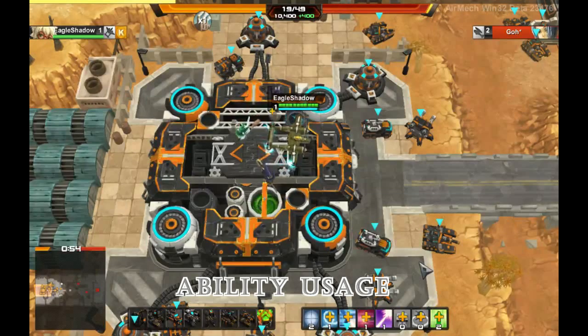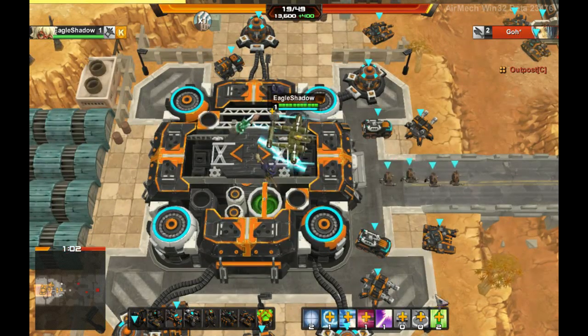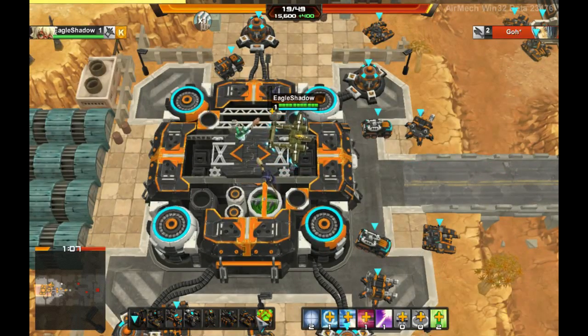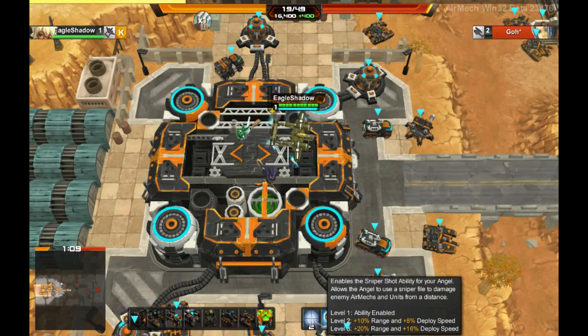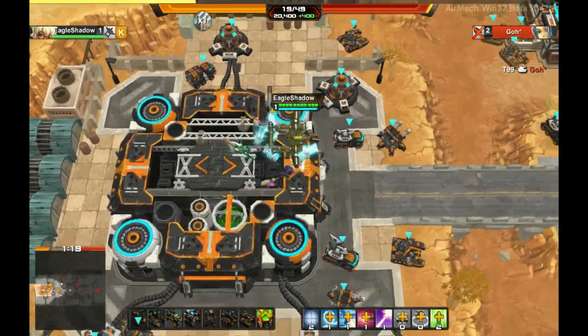Now that we know what all of these abilities do, I'm going to tell you the best order to buy them. During the pre-game, you should immediately buy the increase in-game experience ability and the first level of the sniper shot ability. That way you can quickly level up to unlock more abilities and have a sniper right at the beginning of the game.